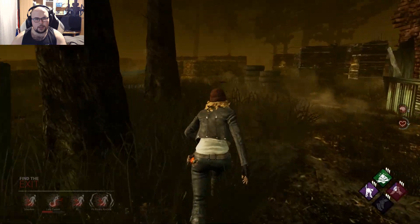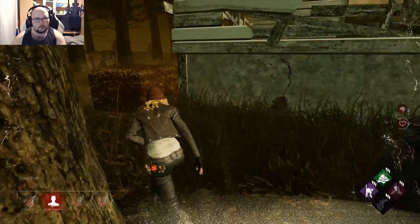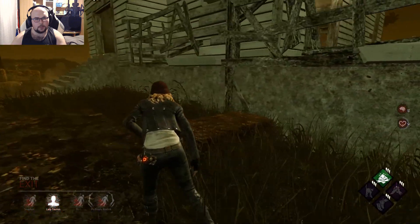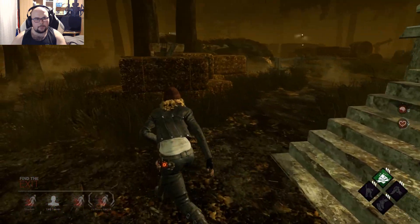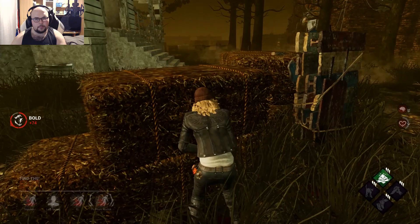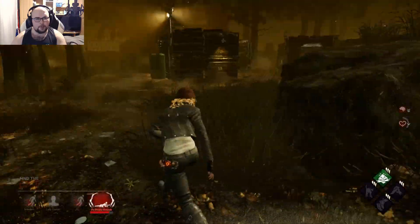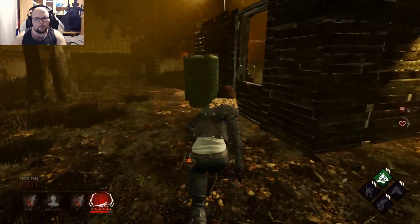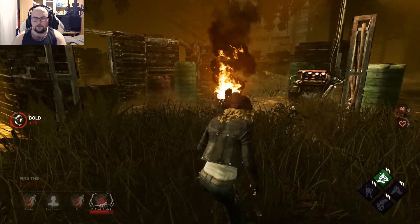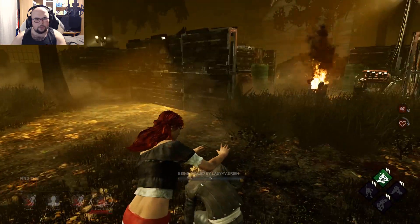He's looking in this direction, I can see it, so I have to leave the area. Not sure where he went. He can't hear me because of Iron Will — he's actually in a chase with obsession, so I should be able to open this gate. Oh damn, she doesn't have Decisive Strike anymore and it's already her third hook I guess, or second. Not sure to be honest — don't open it fully, thank you.